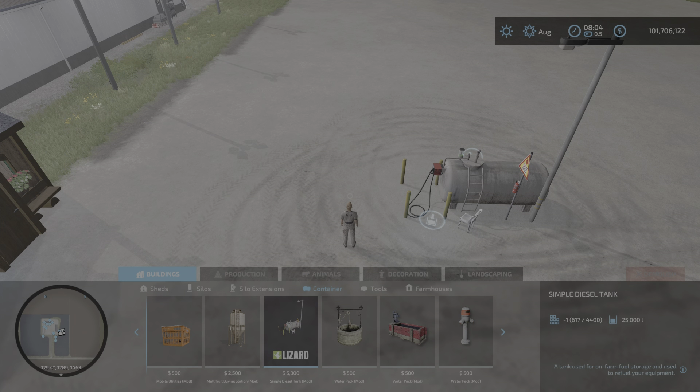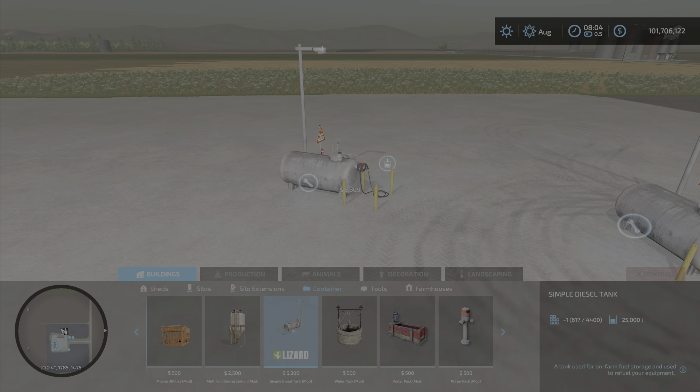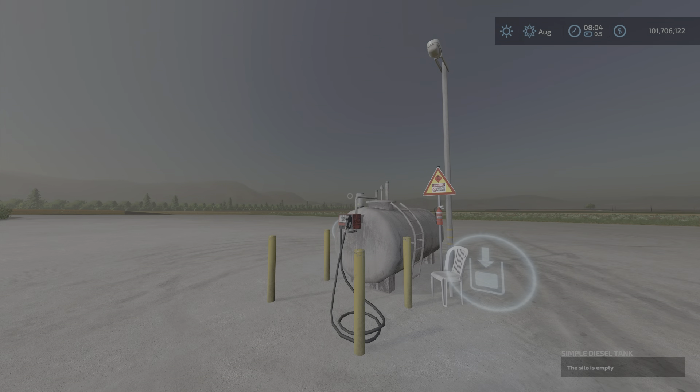This will be found under Buildings and Containers, and here it is — the Lizard Simple Diesel Tank, $5,300.